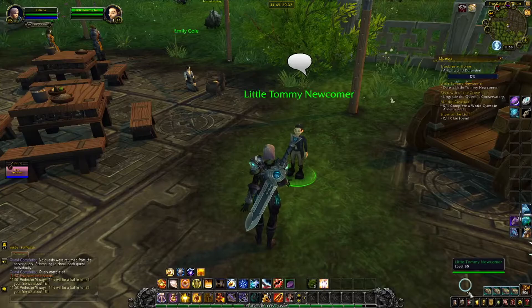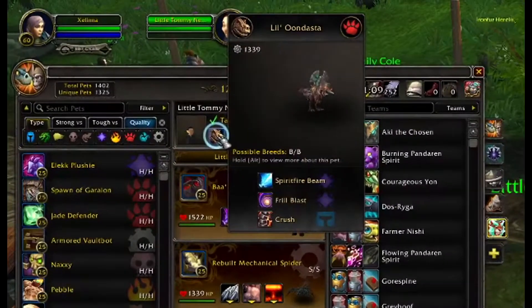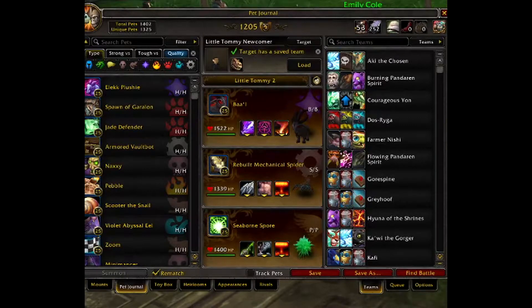Little Tommy's team consists of just one pet, Lil' Undasta, and it's a beast. I have two teams for you today. The first one is Ball, and in Slot 2 and 3 you'll need any pet with Explode. So let's get started!